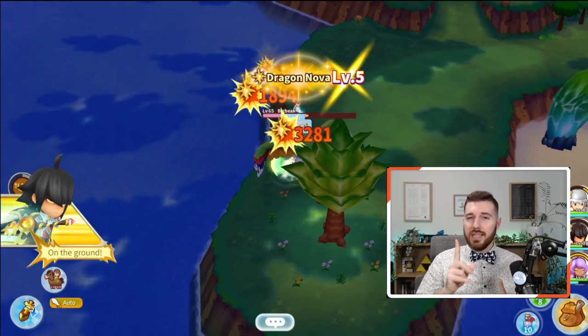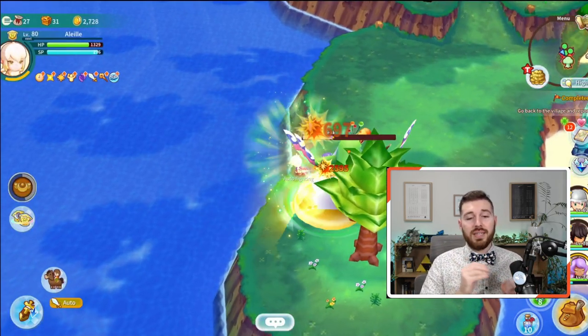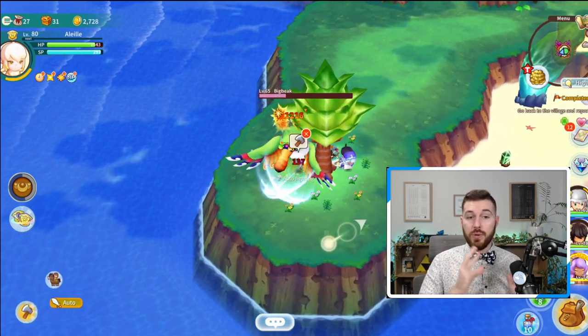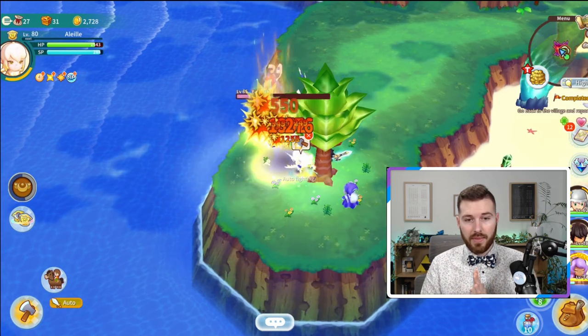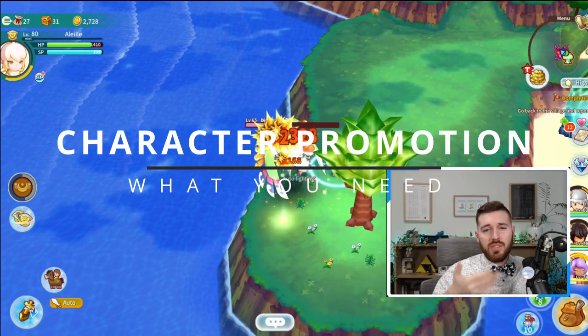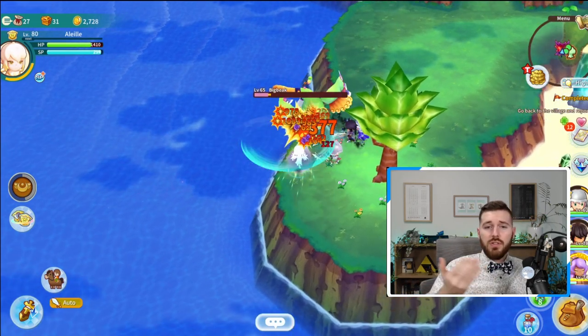Remember, each weapon once promoted is different, so they won't all be the same, but most of them do offer new abilities. Now, character promotion requires different resources compared to weapons. First up, we have Mini Celestia Jades.